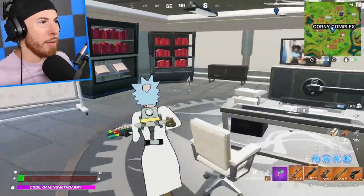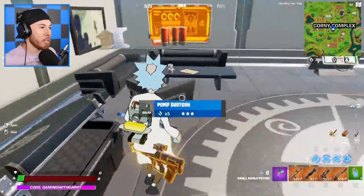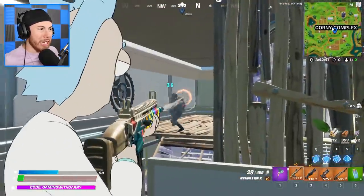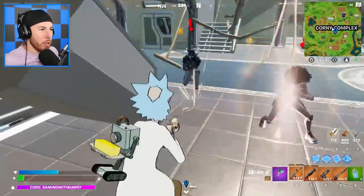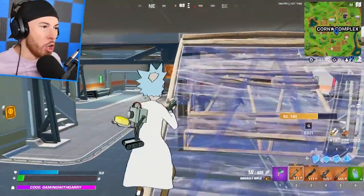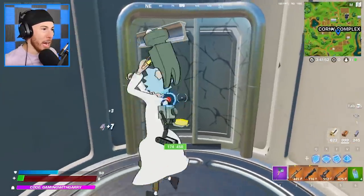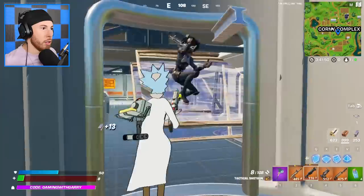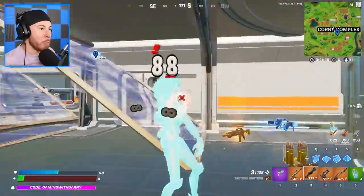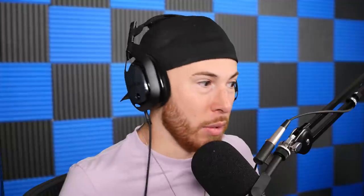A blue Railgun! Got some minis and a blue pump shotgun. Dr. Sloan is pretty easy to take out when she's alone, but when she has all her minions and all her clones, it gets a little crazy. Surprise attack — they're not supposed to be alive. I almost died.